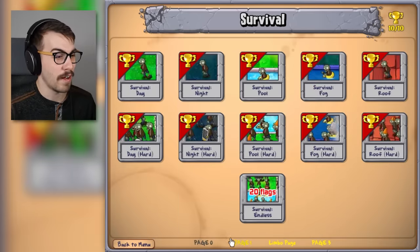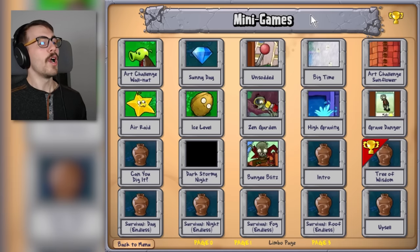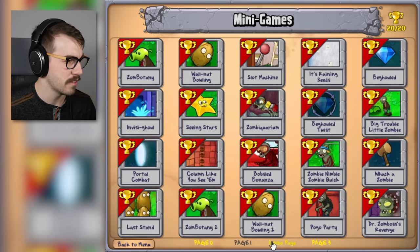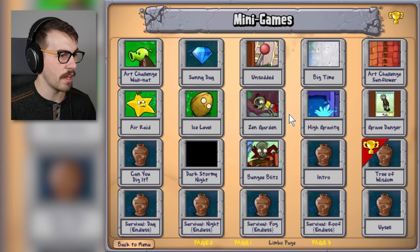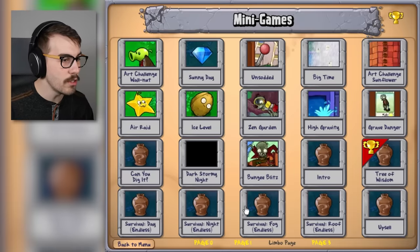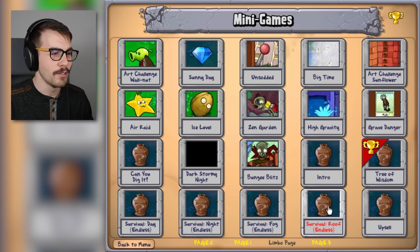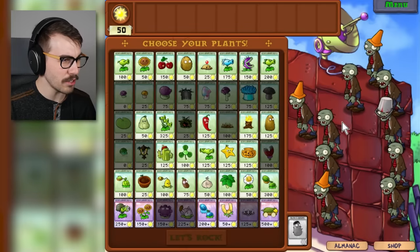If you just go to minigames now — oh my god, that's crazy! So now we have a page zero which is actually survival, page one is the minigames, page three is puzzle, and then we have the Limbo Page. Whoa! So there's art challenge walnut, Zombotany is the same thing, ice level has the same thing. I hear high gravity is good — we're just gonna try them all out. I don't know what the deal with these extra survivals is. No way! You can do survival endless in different areas — they just didn't include it in the game. I can go to the roof and do an endless survival there. That's actually crazy!